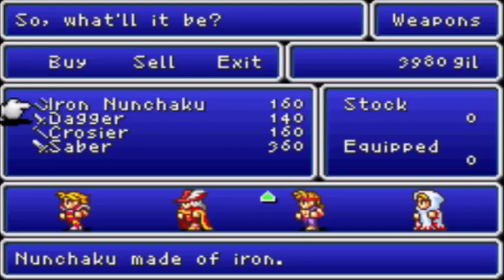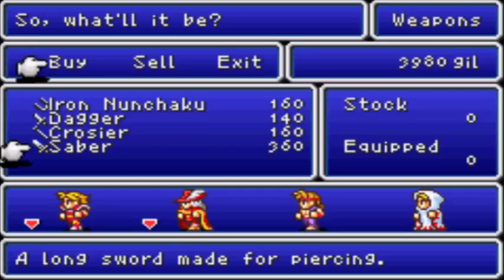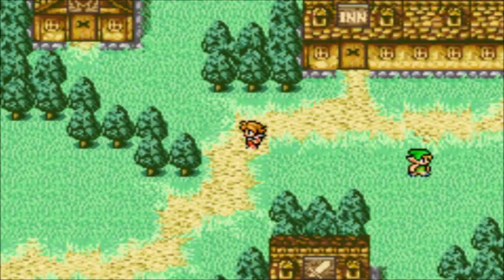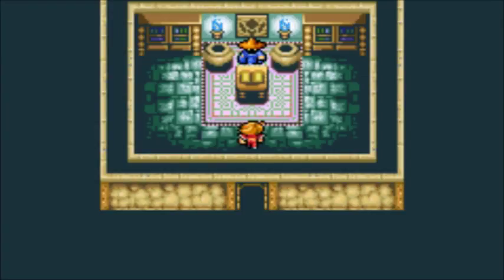We can buy items here — there's the iron nunchaku, the dagger, the crosier, and the saber. None of those items are going to be of any use to us. And as you can see, the monk doesn't need any weapons — equipping him with weapons will actually decrease his damage output.